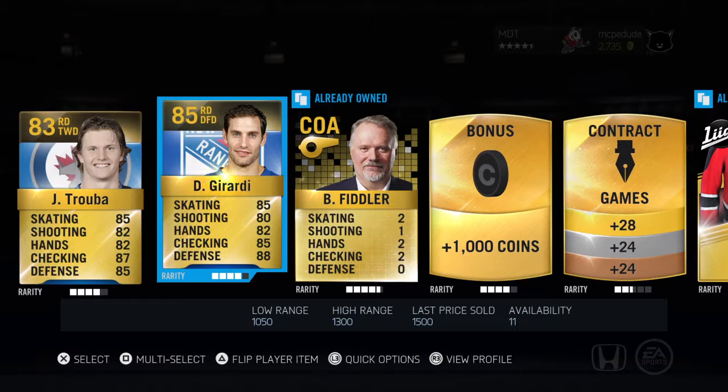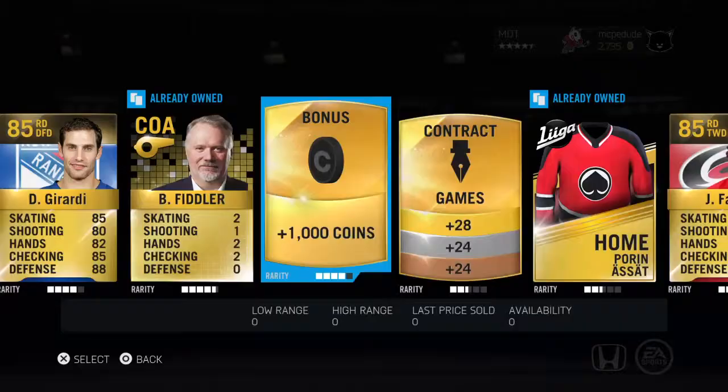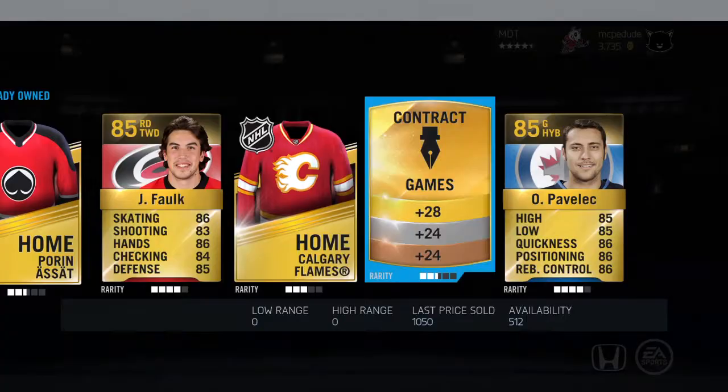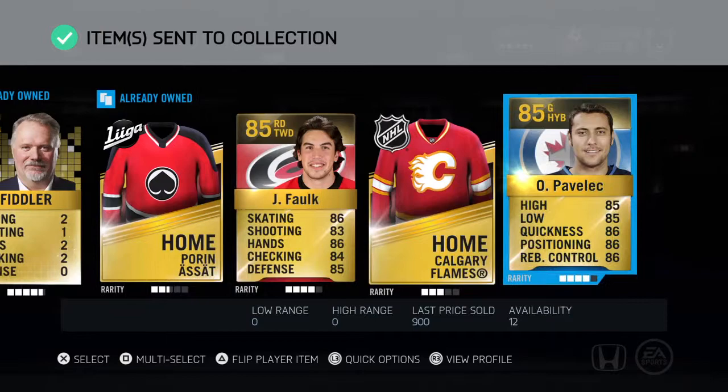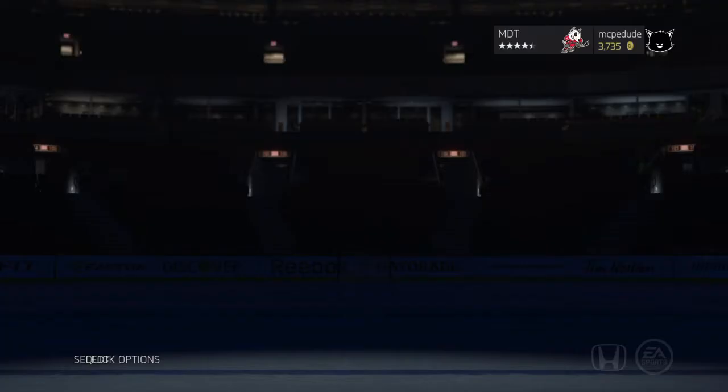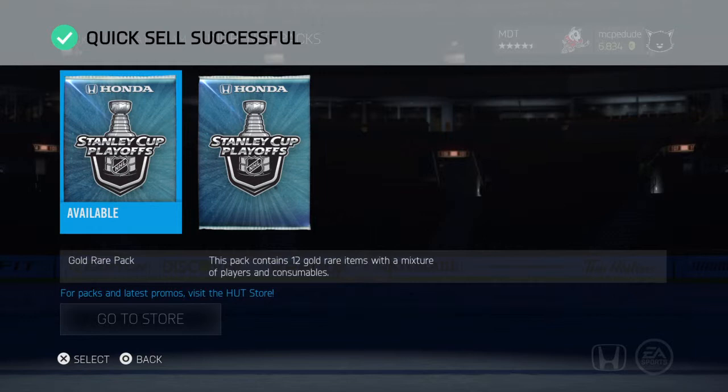Dan Girardi — Dan Girardi just had a Stanley Cup Edition a couple of days ago. I really wanted that 90 Girardi, or was it 92? We'll take it. Yeah, rough pack — that's a rough pack right here. We're gonna quick sell you. Yeah, this was a really rough pack.